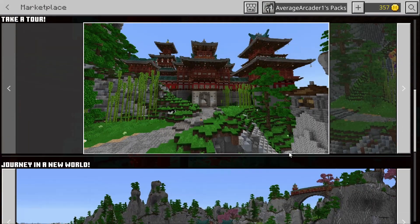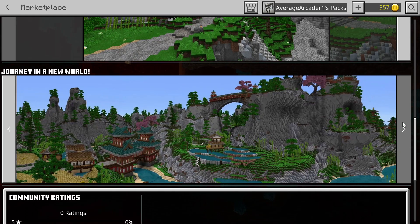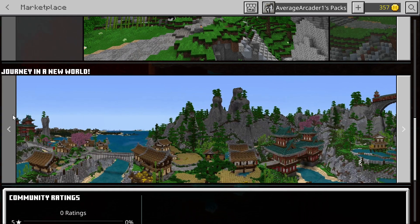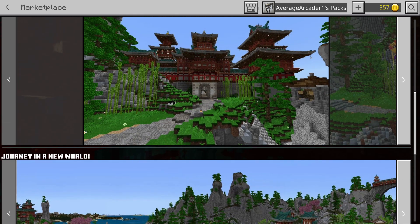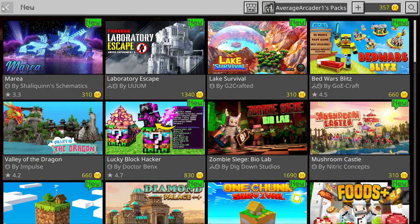This one might be worth a quick review because I love how it looks and it's a really good size. I believe there is a dragon that you can interact with — it doesn't say that in the description, but I'll still be checking it out.